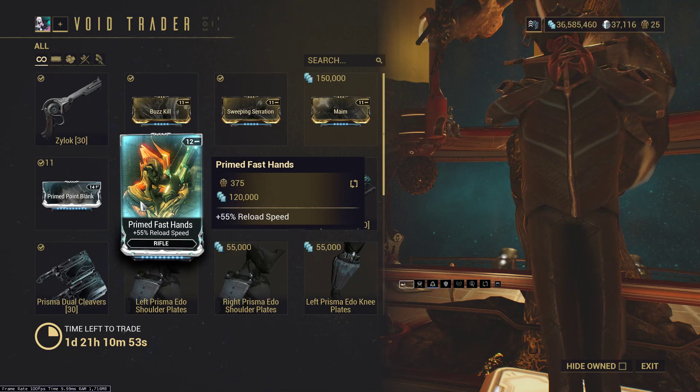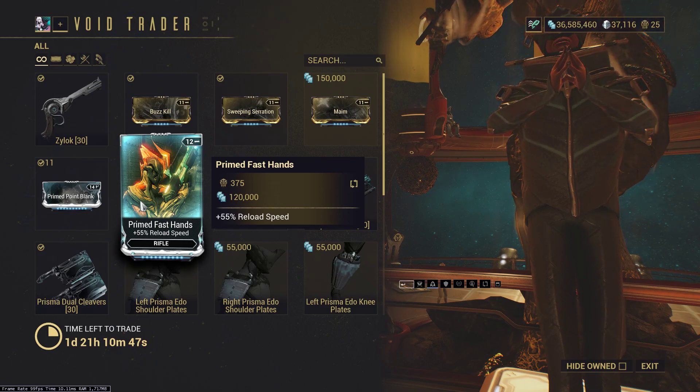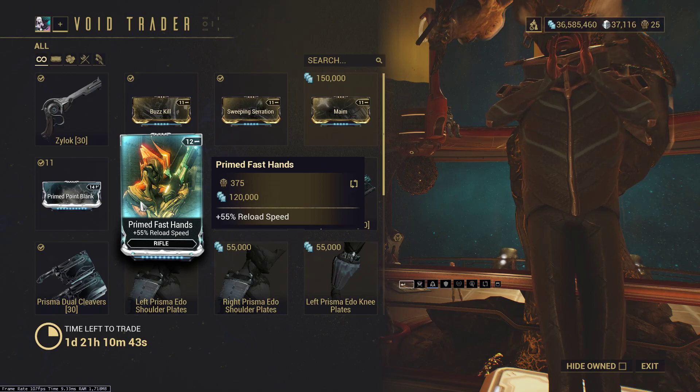Prime Fast Hands — this mod is a meme, but if you want it, go ahead and get it. It's just not really used on any weapons at all.